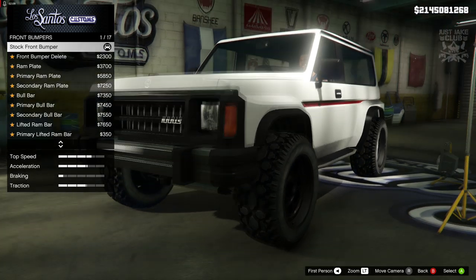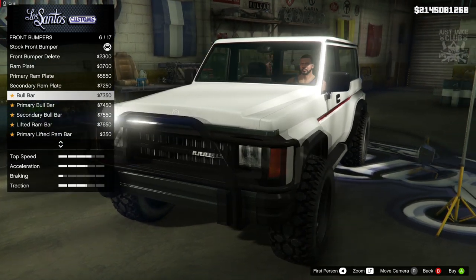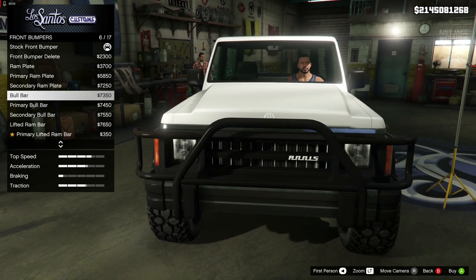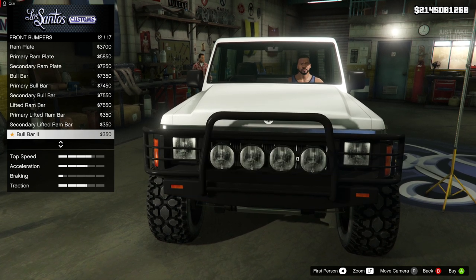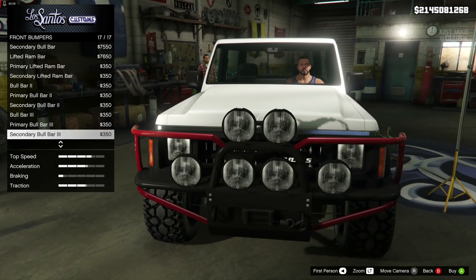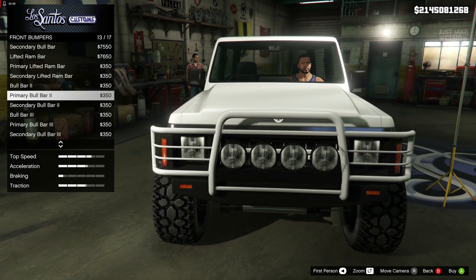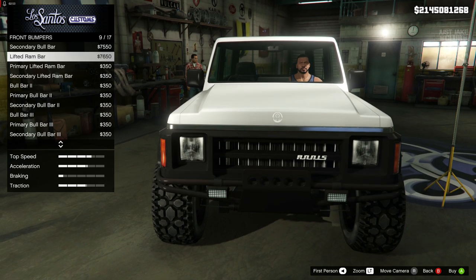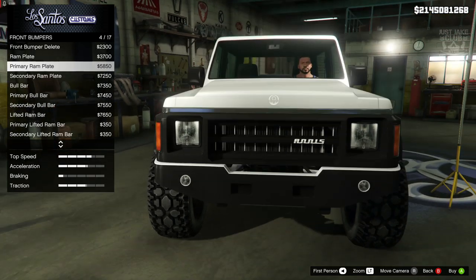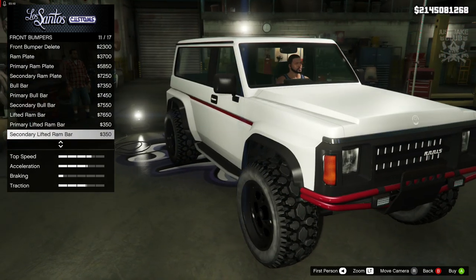Going through the front bumper customization options: we can do a bumper delete which looks pretty awesome, then there's a round plate, primary and secondary round plate. We've got bull bars - primary, secondary, and a black version - then a lifted ram bar with primary and secondary versions. There's also bull bar 2 and bull bar 3. There are loads of options which is really good. All of them look really cool actually - the lifted round bar is most probably my go-to.